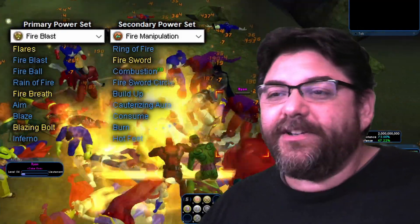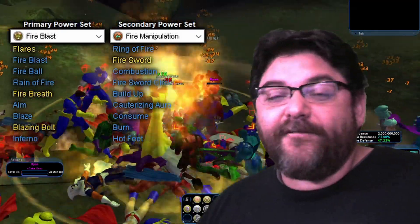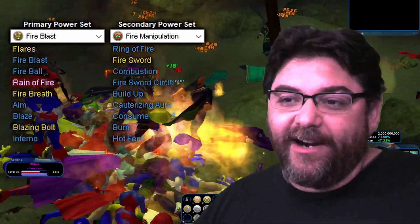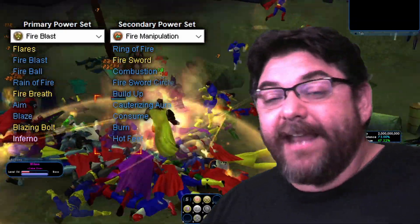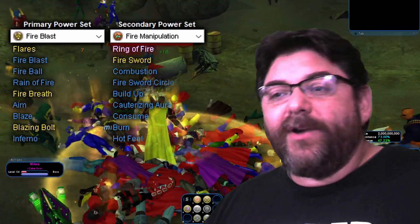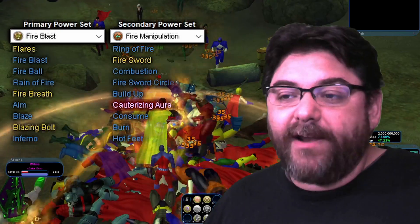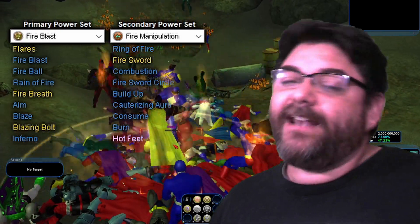We'll go ahead and jump over to the powers. You can see what we got here. First, we got Fire Blast, of course — Fire Blast, Fire Ball, Rain of Fire, Aim, Blaze, and Inferno. Coming over here to Fire Manipulation, I have Ring of Fire, Combustion, Fire Sword Circle, Build Up, Cauterizing Aura, Consume, Burn, and Hot Feet.